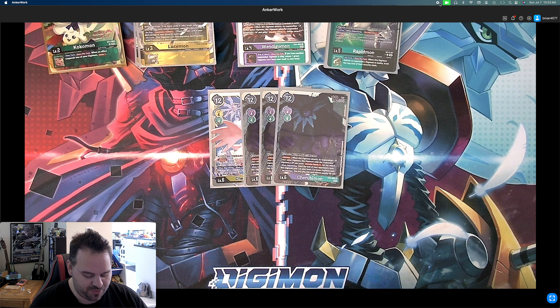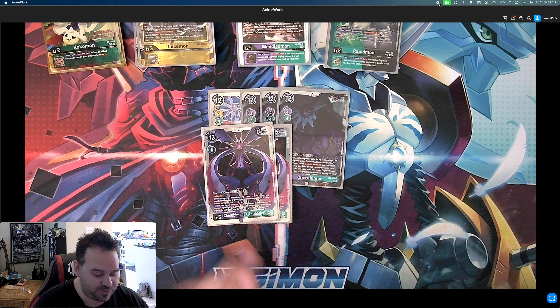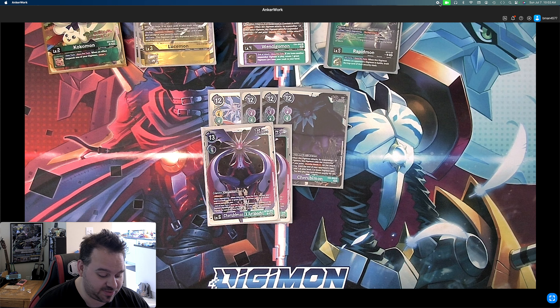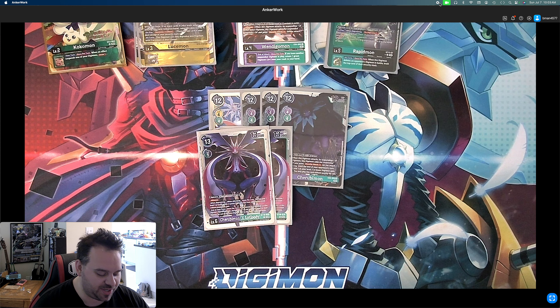We play two of the new Cherubimon EX Antibody from BT16. It has Alliance, digivolves from any Cherubimon — light or dark — for a cost of two. When digivolving and when attacking, you may play one level four or lower yellow or green Digimon card from your hand or trash without paying the cost, so he can play your Lusimons twice. End of turn, once per turn, if Cherubimon or EX Antibody is in this Digimon's digivolution cards, you may delete one of your opponent's level four or lower Digimon, and for each other Digimon in play, add one to the choosable level — so basically you can summon two monsters and delete a level six. And you can Alliance when digivolving to attack for 10k. He's super good.